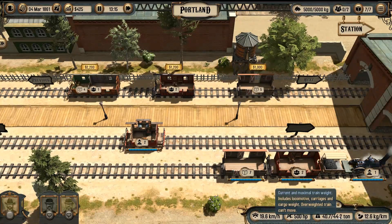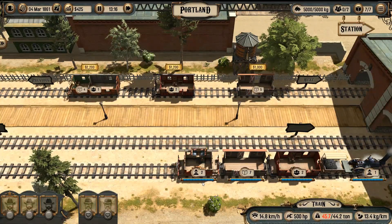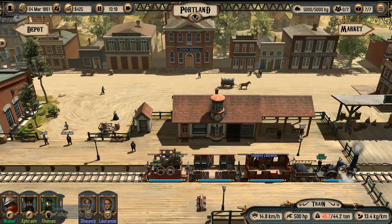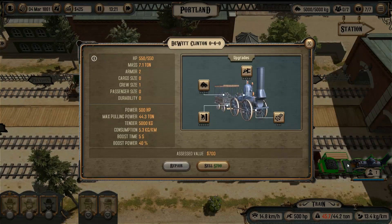But leaving crew members behind is not a good option, since we need to visit two cities — Boston and Utica — and then return to Portland. It is very possible our train will be attacked by enemies, so I don't really want to leave without the sniper and the melee soldier.